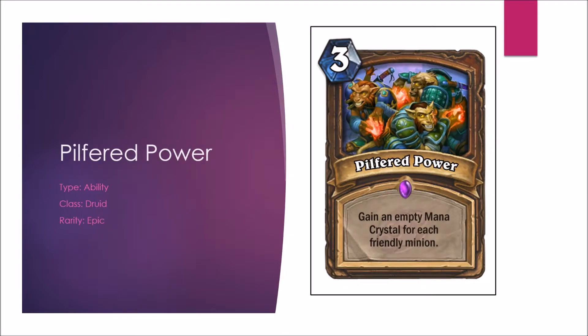Moving on to Pilfered Power — gain an empty mana crystal for each friendly minion. There's plenty of opportunity for this card to replace Wild Growth. With cards like Wild Growth and Haunted Creeper, gaining 2-3 empty mana crystals could be fairly easy and extremely valuable. We also don't know exactly what this will do at 10 mana — I assume it will provide the excess mana card draw. But in that case, a 3-mana draw 1 card is not very good in the endgame. In Arena, Wild Growth is less powerful, and this probably will be as well.